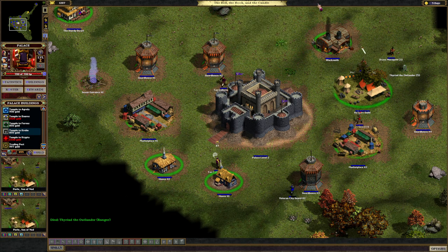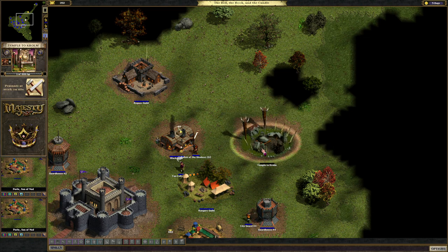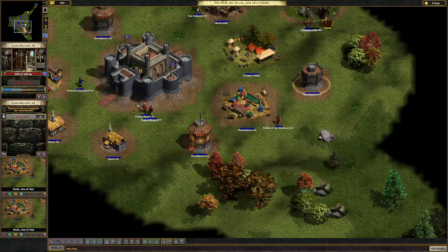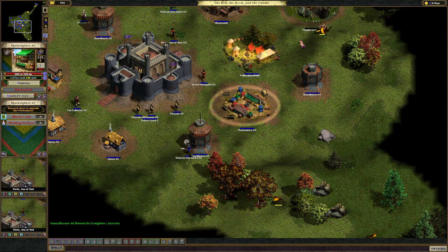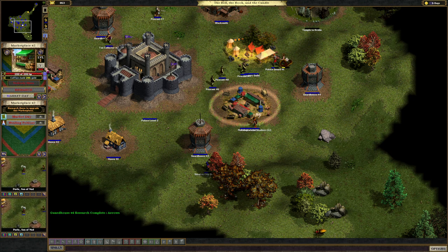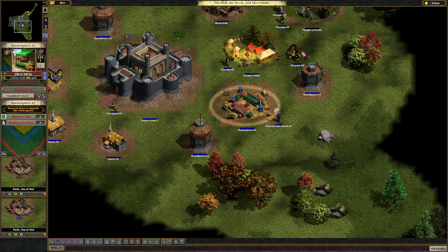I'm going to build a temple to Chrom — that'll give us barbarians. The edge scrolling is kind of trash just because it's windowed; full screen was problematic. Chrom will give us some melee characters, so those survive a little bit better. Just as this rogue demonstrated, whenever they feel like it the heroes will just run away from a fight. The guards are kind of dumb — they will only fight things that are in a particular vicinity.